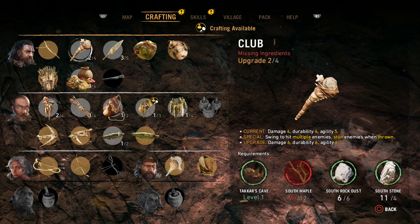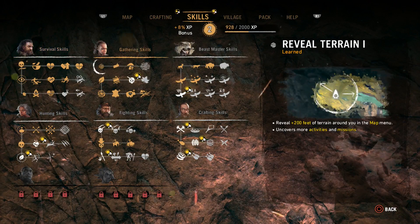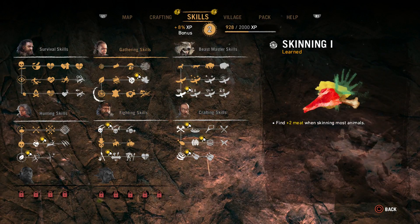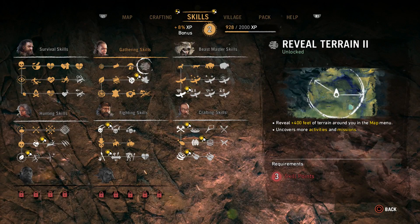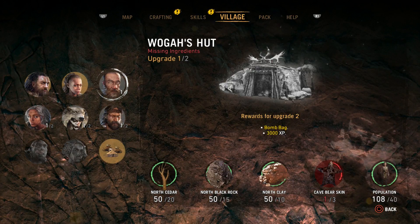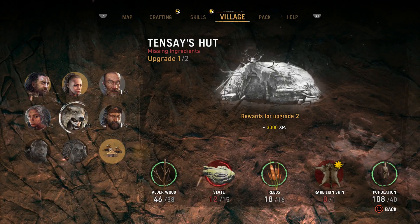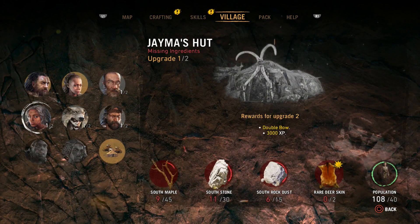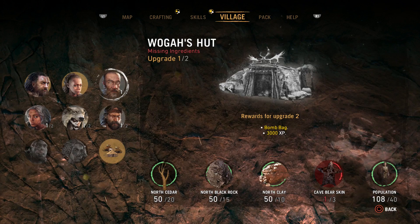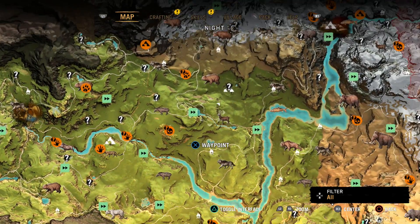The only thing we can craft is the mammoth, and we don't want to use our mammoth for nothing. We do have two XP which I thought I used the other night but I guess I didn't. We're going to get the terrain upgrade next - we need two cave bear skins and one striped wolf skin. That's not going to be fun. So I guess let's go cave bear hunting. Not looking forward to that.